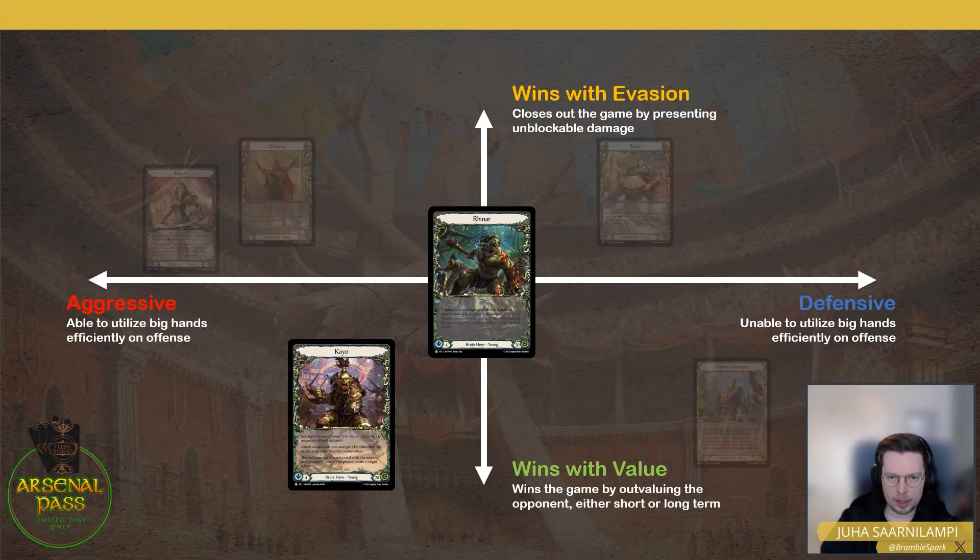The first thing you want to notice about Brute is that it is the only class that's on rate in Heavy Hitters, kind of as a standard. You have three-cost attacks that attack for seven and block for three, usually with a bonus on top. Two-cost attacks that attack for six and block for three, or two-cost attacks that attack for six but have a big bonus like go again or plus two attack.